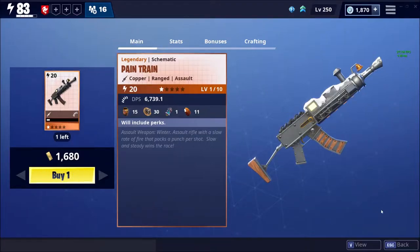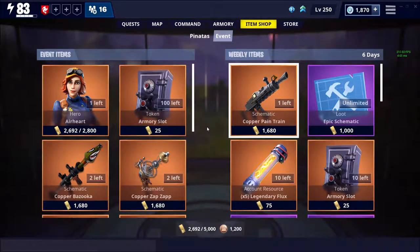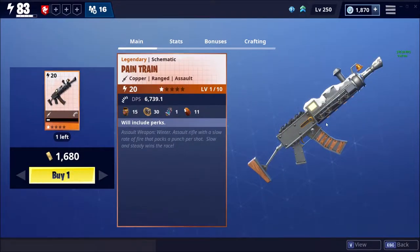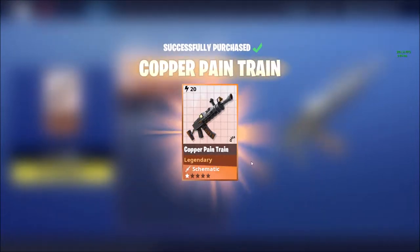What's going on guys, it's Dragonair here, back with another Fortnite Save the World video. They just released the Copper Pain Train Assault Rifle, so we're just gonna buy it real quick and check out the perks on it.